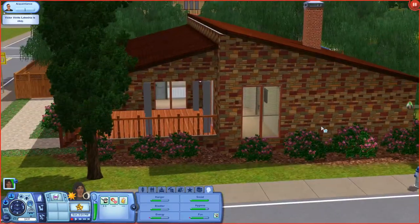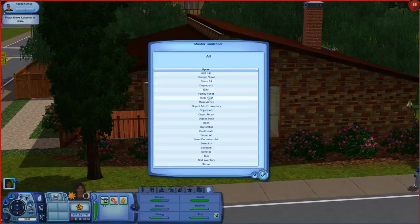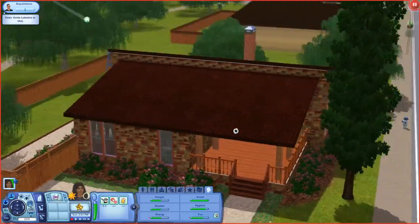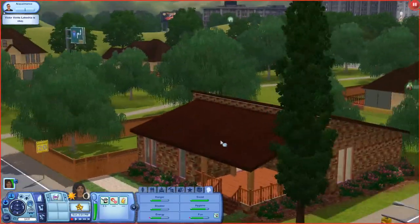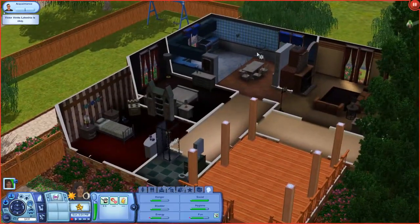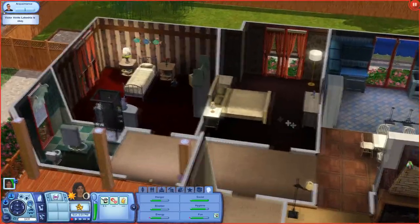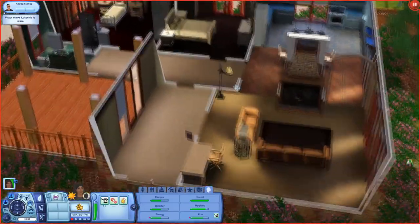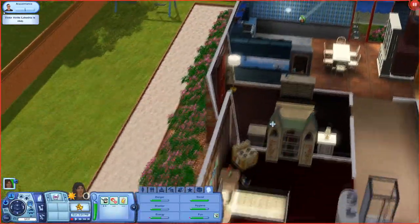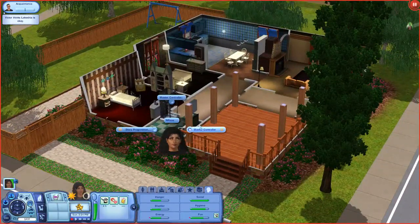This is actually going to be a cute house — I think I'm going to like this for some reason. The outside and the way it looks is giving me 70s and 80s vibes. The inside not so much, but I like it. It's a very cute two bedroom, one bath. I think it's the porch — I don't know, but I like this one.